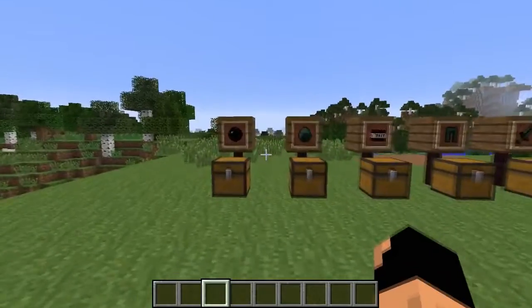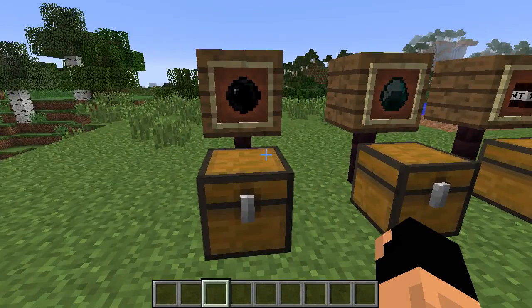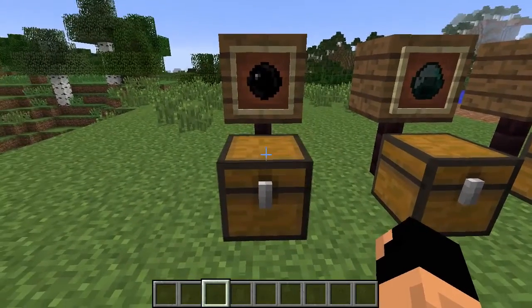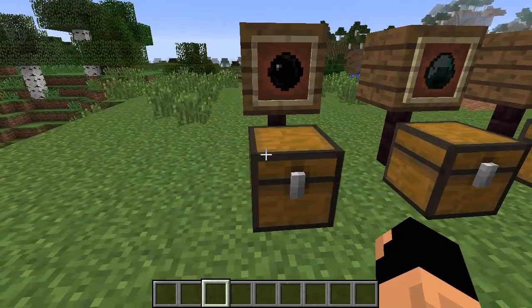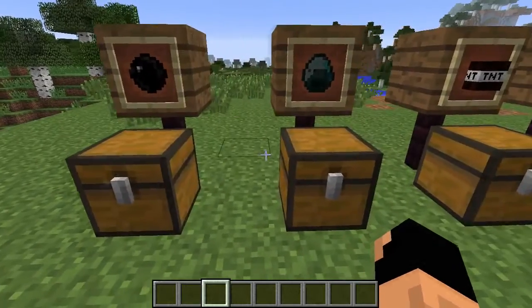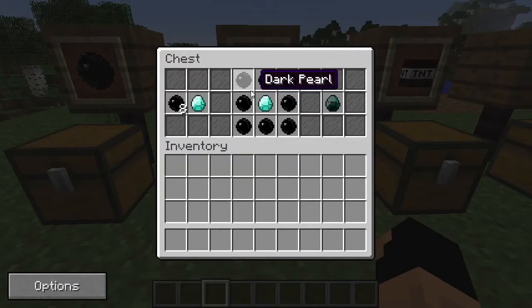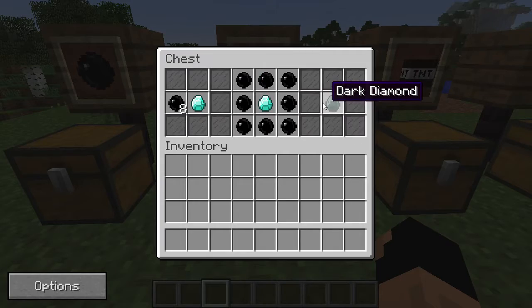We're just going to go through down the line. The most basic thing you need is the actual dark pearl. In order to craft that you need a piece of obsidian and a piece of an ender pearl, and you get two pieces of dark pearl. With these dark pearls you can't throw them — you can only use them for other crafting recipes.